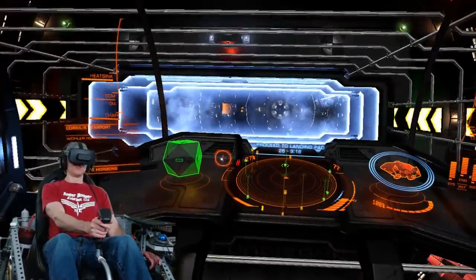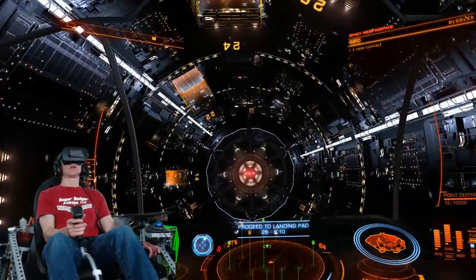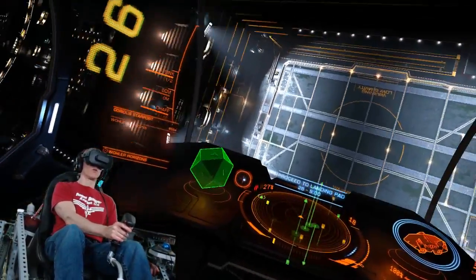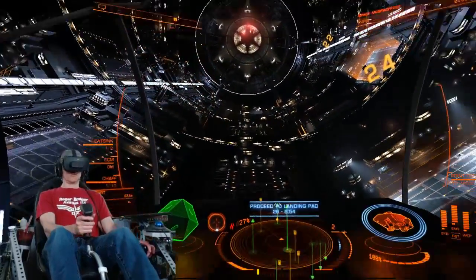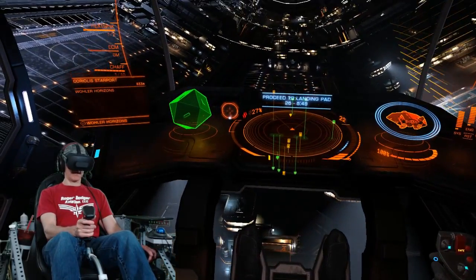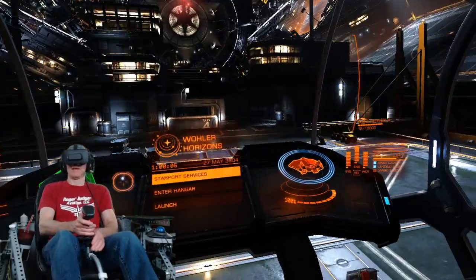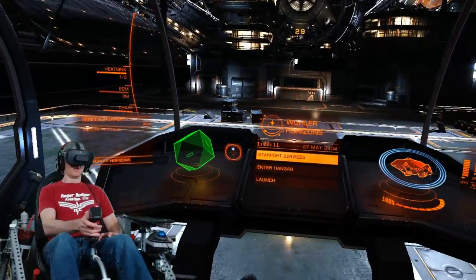Looking for landing pad 2-6. Extend landing gear. There we are. Oh — stop, stop. Making it look easy. I only scratched the pan a little bit. Landing successful. Ship secured.